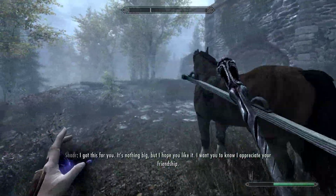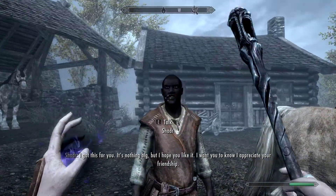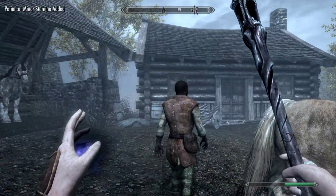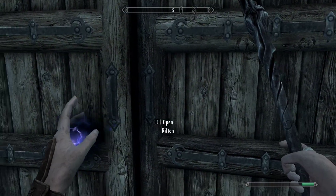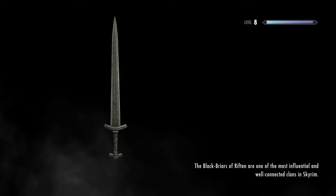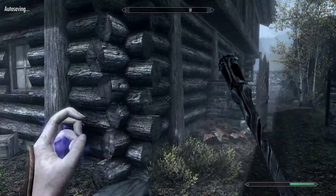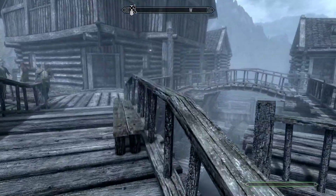Oh, this character has a gift for me - a minor stamina potion because we're buds. Sometimes when you help people out, they just give you stuff randomly like that. He really broke the bank for me. Alright, putting that away. First thing we're doing is heading to Helgen's bunkhouse.